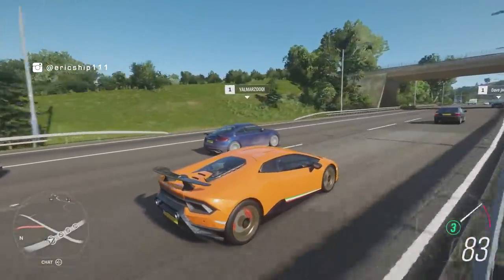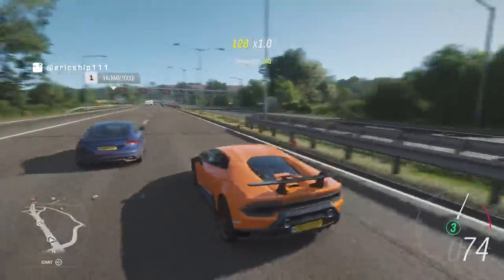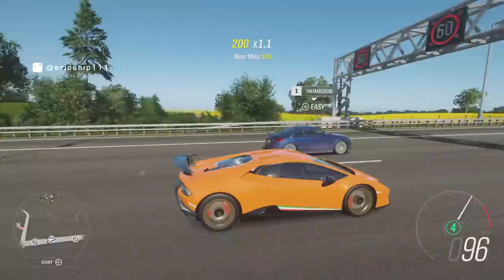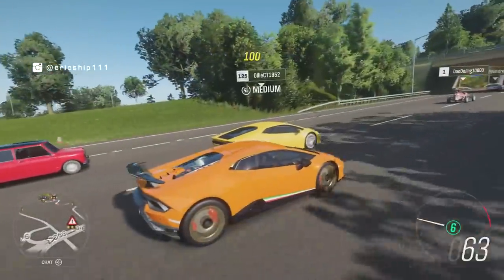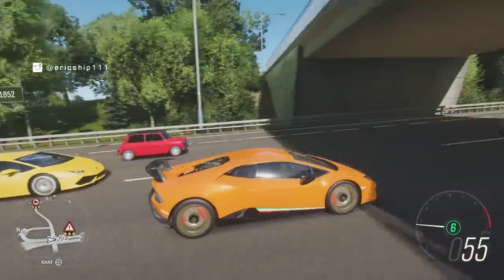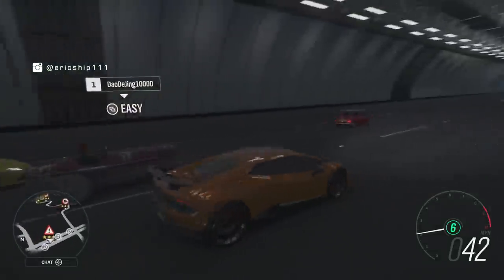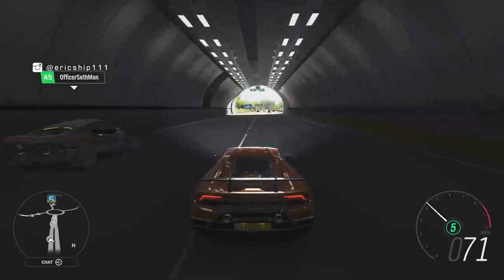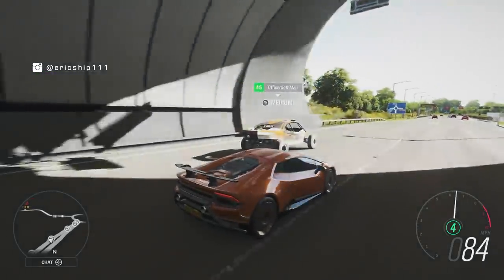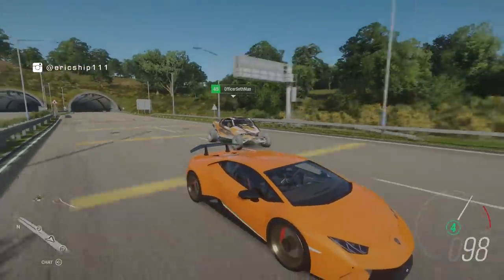One thing you will notice with many of these AI and traffic cars is that either their wheels have gone completely white, or their entire car looks like they've just returned from Blizzard Mountain. I'm not exactly sure when this bug began, as it wasn't there at launch, but it seems as though it will be here for the long haul. It just looks odd seeing so many washing-powder-covered cars on the road in clear sunlight.